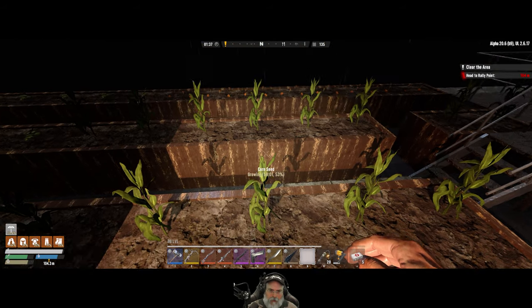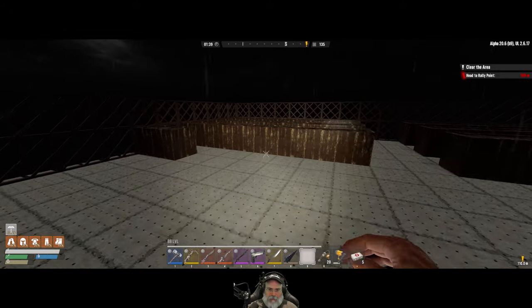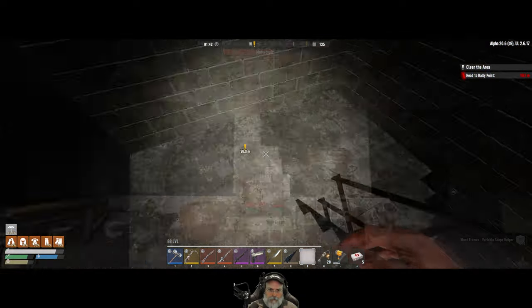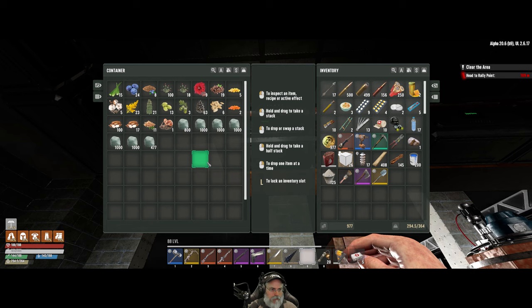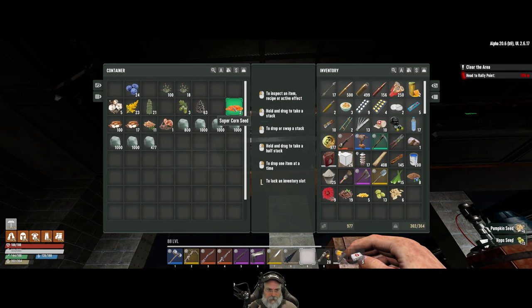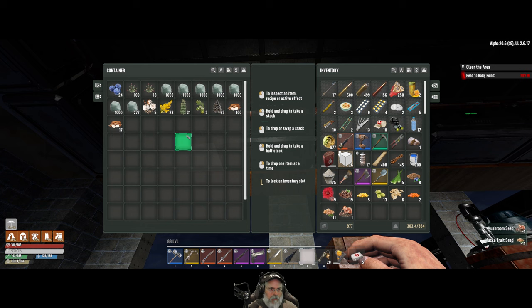Has this started growing? I think I'll wait until the next harvest on those before I pick them up because they've already started growing again. Let's go downstairs and see what we have for seed currently. This is my farming chest - we have aloe vera, blueberry, chrysanthemum, coffee, corn. Do we want to grow cotton? Hops, trees - we're not going to grow trees on the roof - pumpkin seed, super corn seed, yucca, and mushroom.